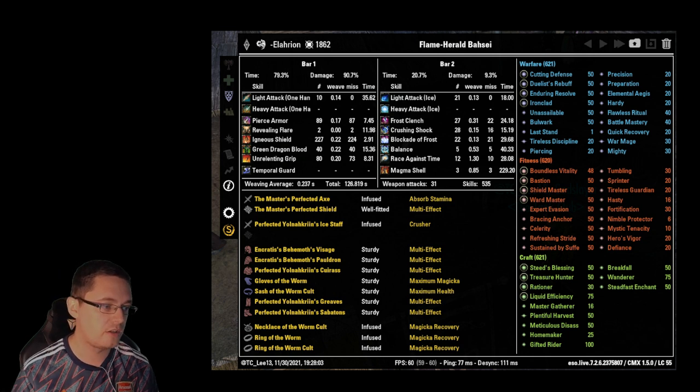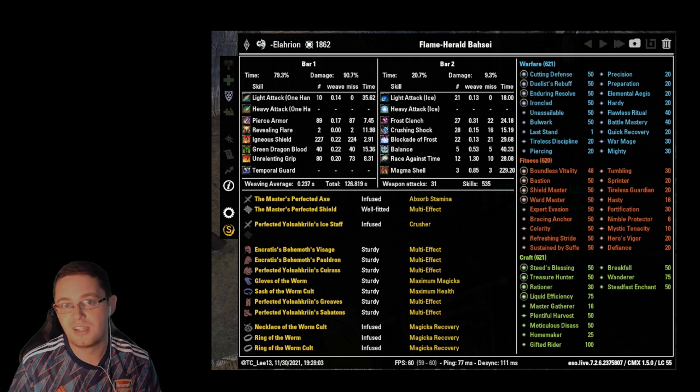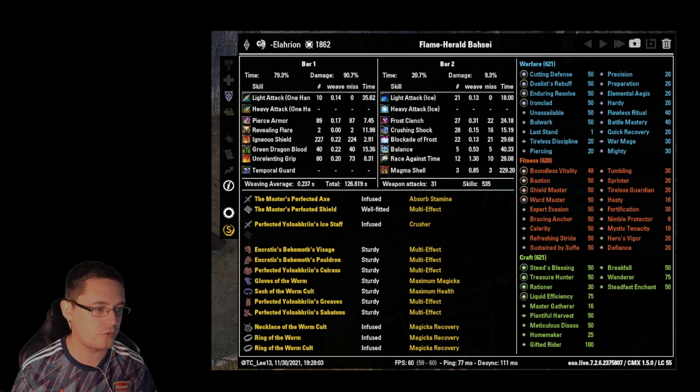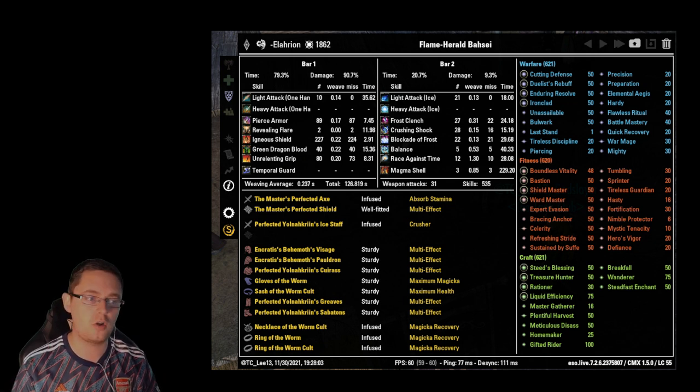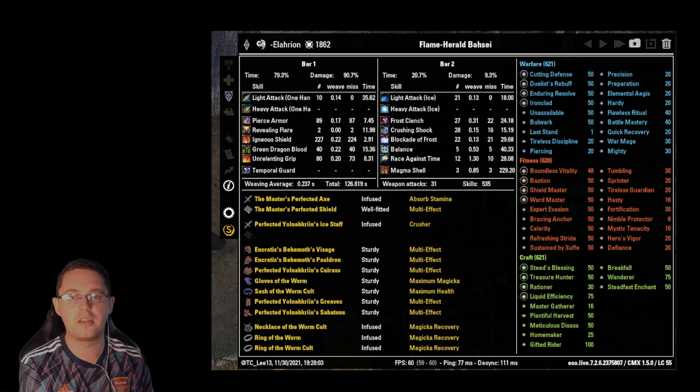Blockade of Frost is on the back bar mainly to proc the Infused Crusher enchant. We cast it about 22 times — that's not as often as we should, but we transition around the room a lot during the portal phase, so there's no point casting it when you're moving. Only cast it when the boss is stationary and you know you won't be moving for a while, so your crusher stays on the boss. Balance is another skill to use very carefully — you don't want to cast it when the death touch dot is active.